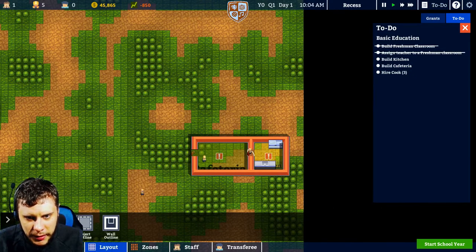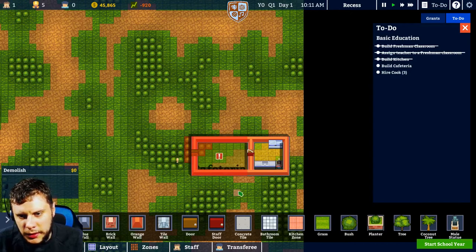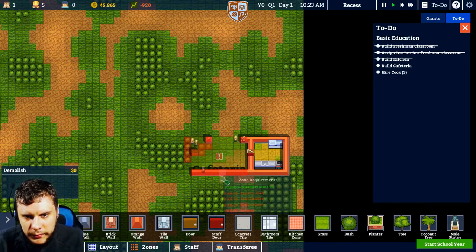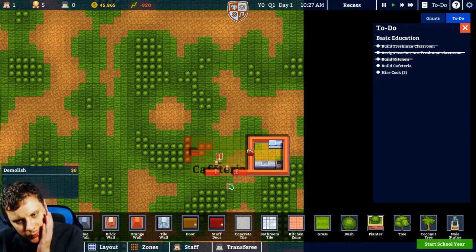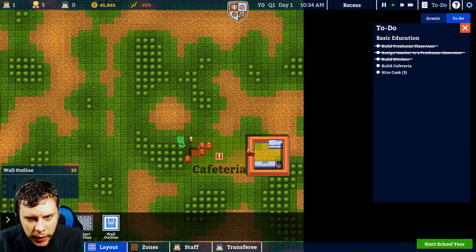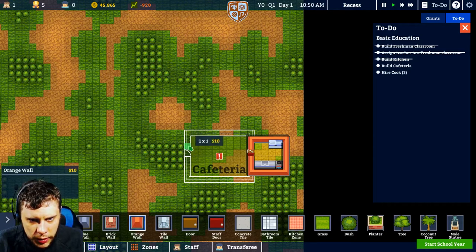Layout, come here, erase. Build, demolish — there we go, so we'll demolish this. So our kitchen is now working. We're now demolishing this because we messed up. We need the walls to be bigger. So let's go back to layout, wall outline. We will go round this like so. And we will put a door outline in here. We will build orange walls round like so. And that should now make it indoors. We'll use a normal door here.